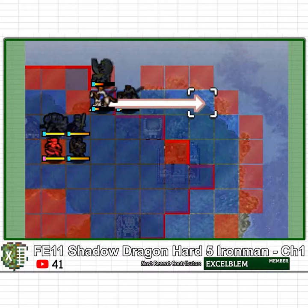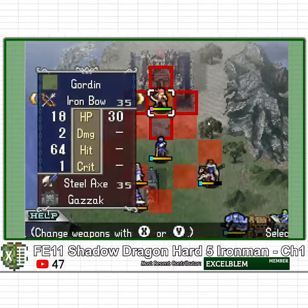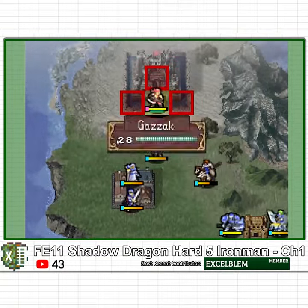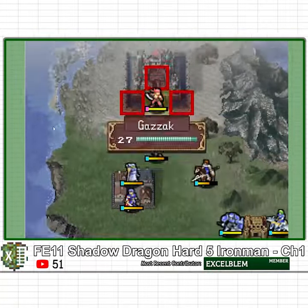I then accidentally mess up my unit placements and I get a unit killed by a pirate. In order to make up for this tremendous loss, I decide to follow the Kids World Fire Emblem Shadow Dragon guide and train Gordon on Gazak by shooting him 250 times with an Iron Bow.